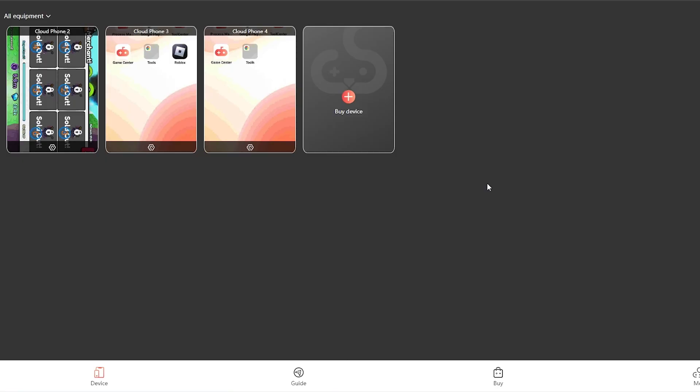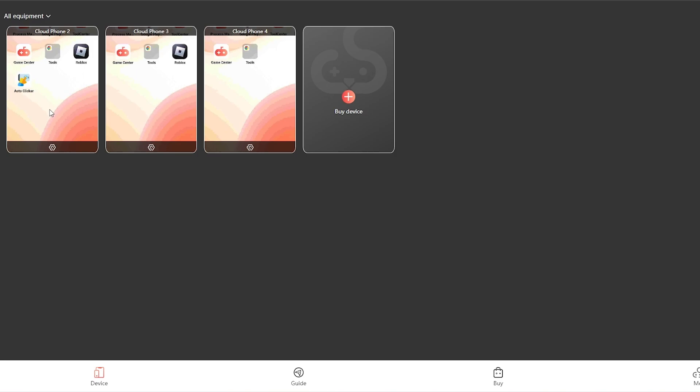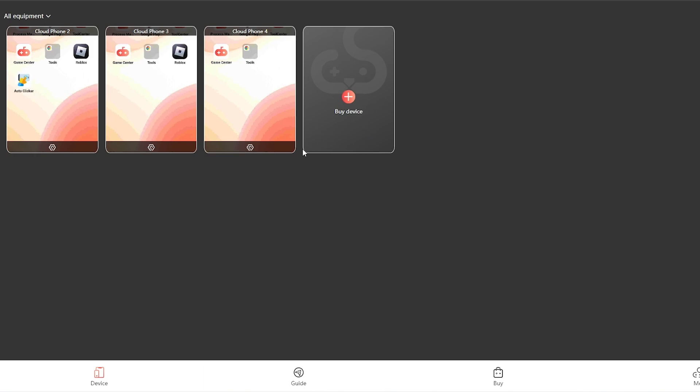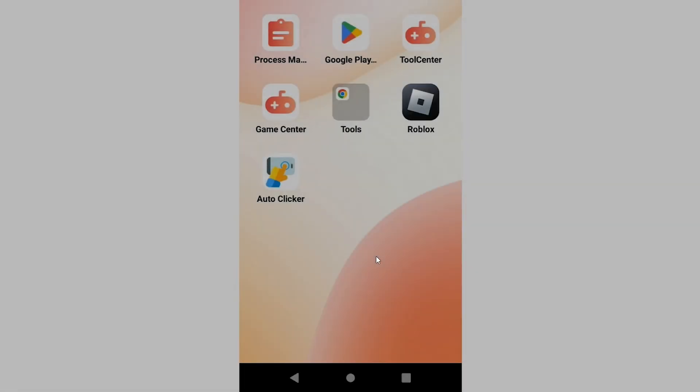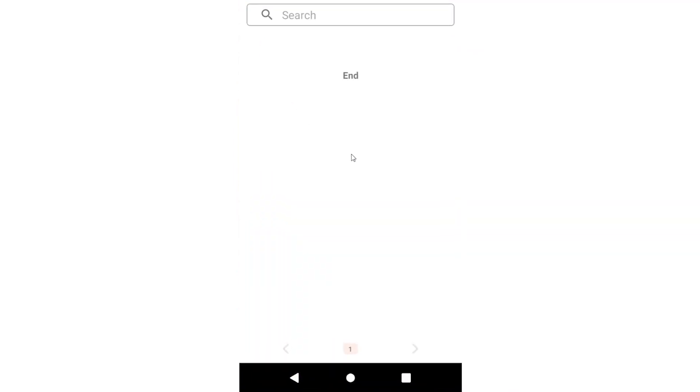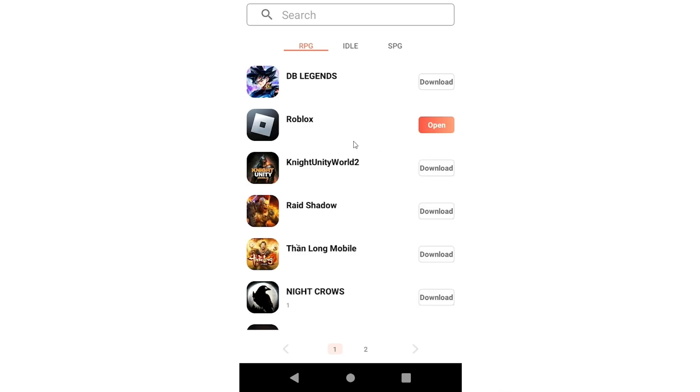Now let's get into setting up your Roblox accounts. Click your device and it will take you right into the actual phone, where you can start downloading whatever you need. It will take me into the phone, and I'll go to either the Game Center or the Google Play Store. You'll have to sign in — you know how it goes — then go to the Game Center and Roblox should be right there on the front page.